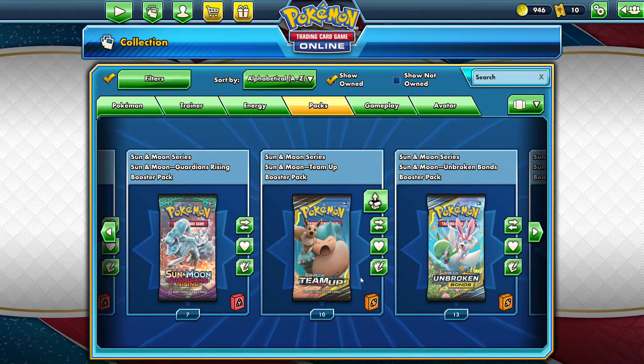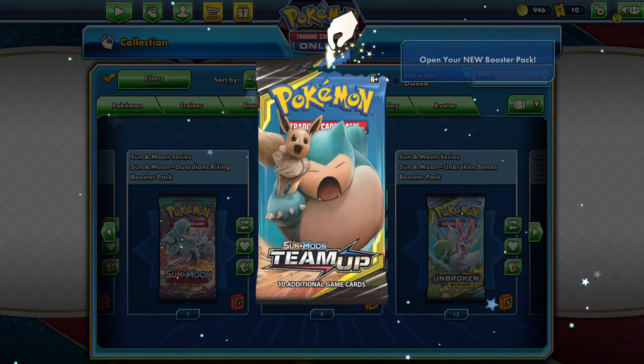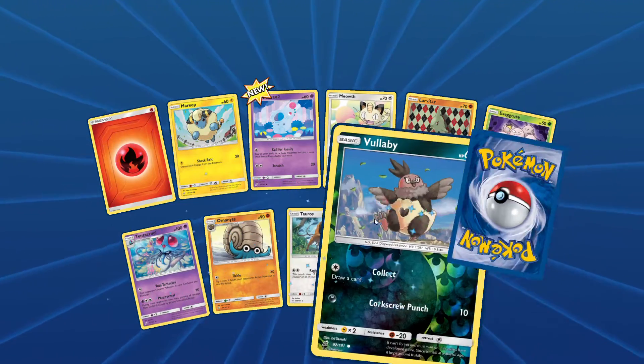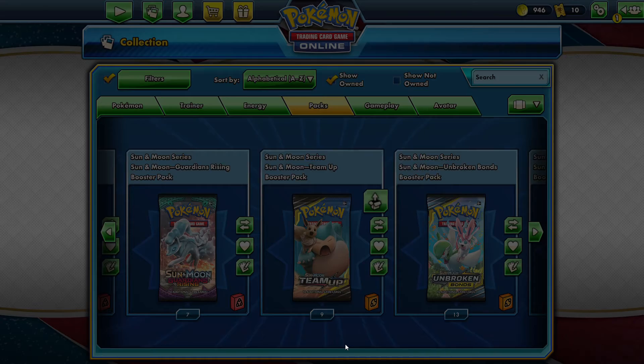We're going to open some Team Up here and we're going to try to get a Tapu Koko prism. Let's open all 10 packs. All right, what's our card — Muk. Okay, next pack.